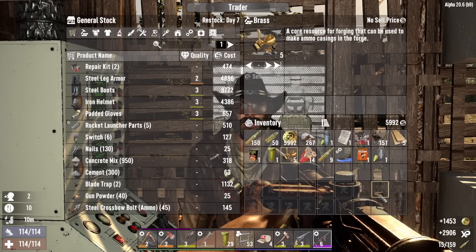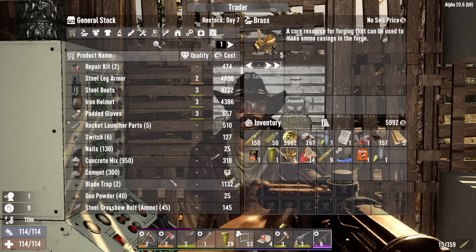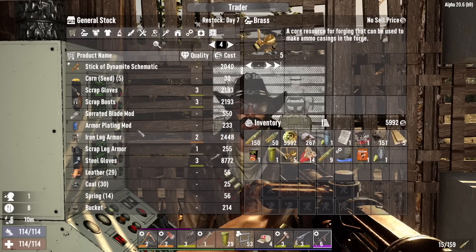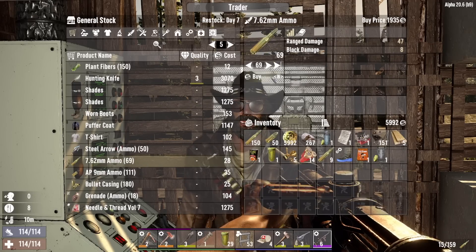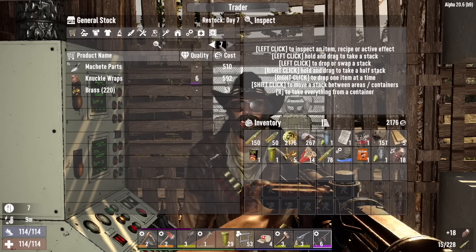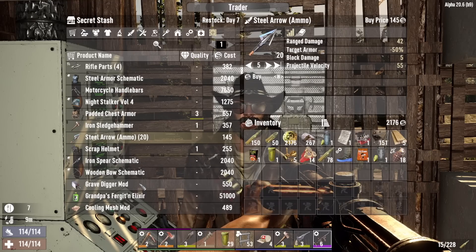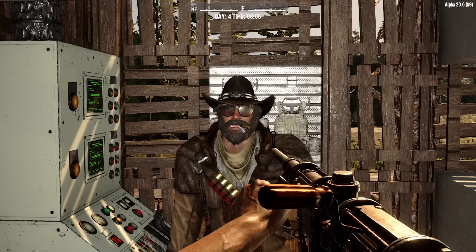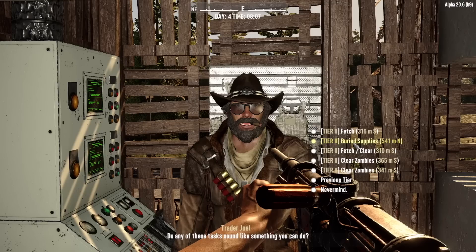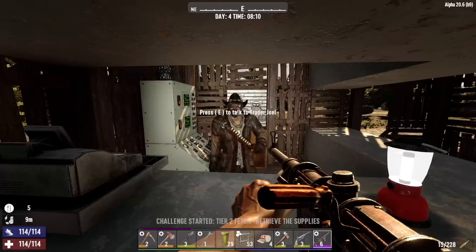The brass. Let's see what we got here. Blade traps — we could start collecting traps, but we got better things to spend our money on now. Here we go, I'll buy all that. Take those grenades. I should probably buy those steel arrows, but I'm gonna save my money. We'll take a trip up to the other Joel's tomorrow and see what he has. Buried supplies, but it's a tier two, so there's not gonna be any food in there — probably just a couple of bullshit pieces of armor. Plus we still have a stone shovel. Let's do this fetch quest.